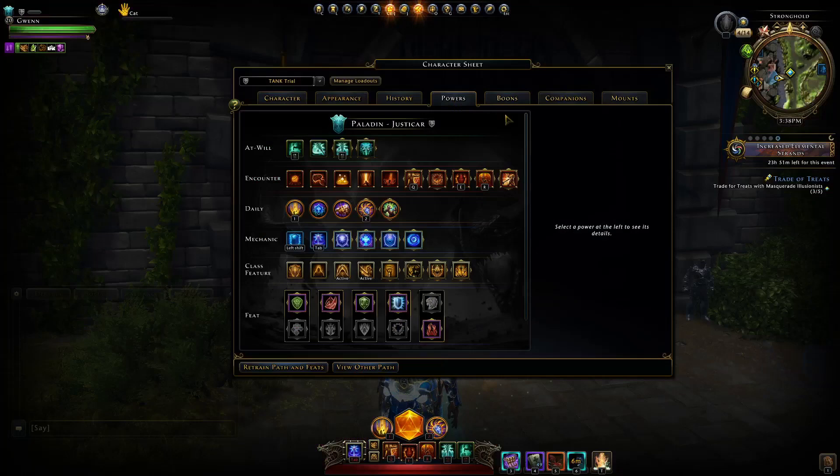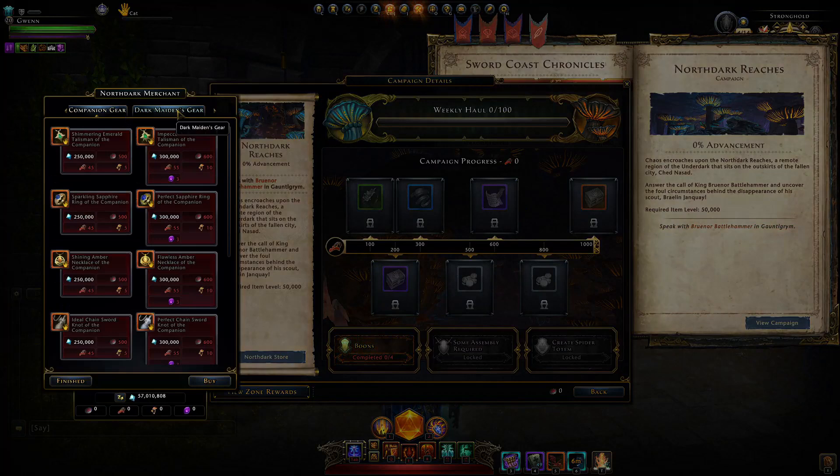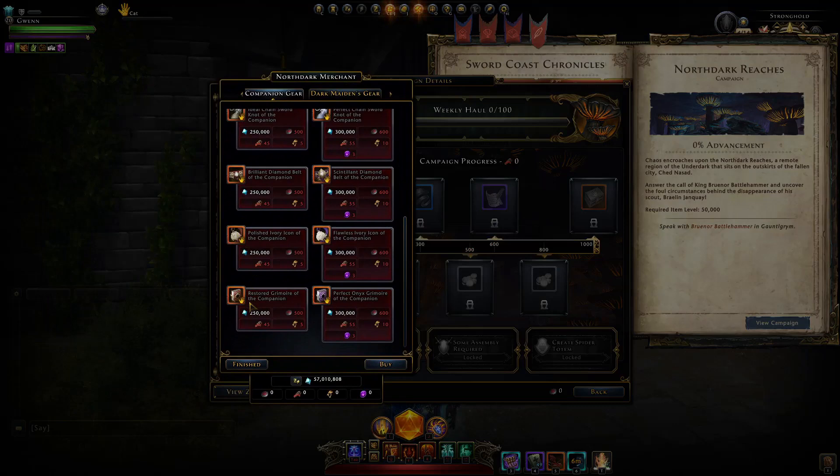That's about it for the changes. You can get upgraded companion gear from the new campaign North Dark Reaches — it's a bit of a grind. I haven't bothered because the item level gain is so minimal, especially on a tank it's pretty unnoticeable, but you would want these brilliant diamond belts.